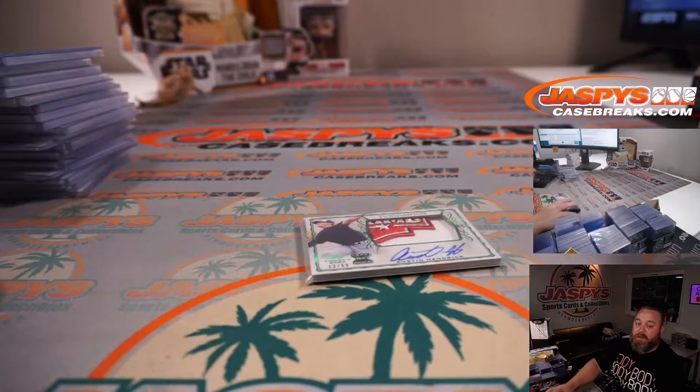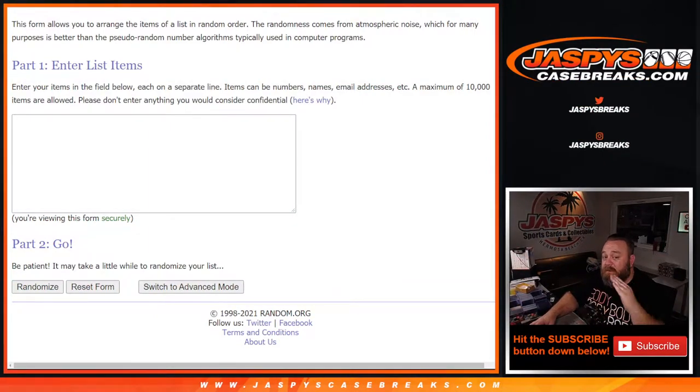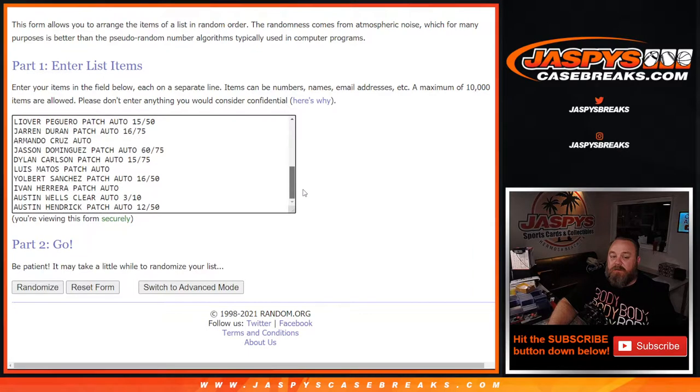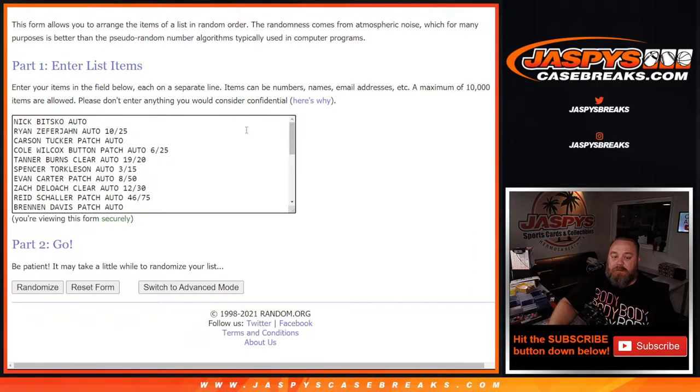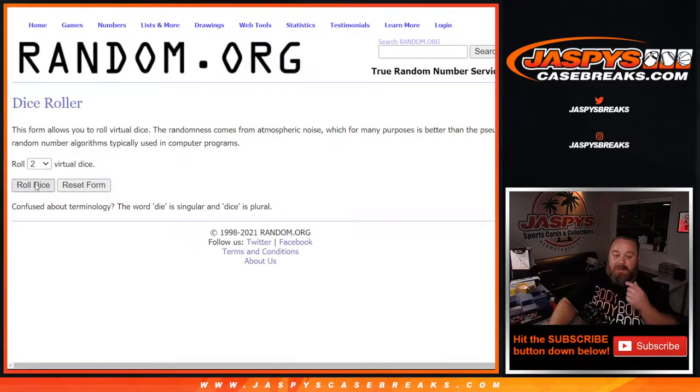So that's the break. I'm going to pause the video and type in the hits in the order that we pulled them into this spreadsheet. We're back. From the first hit — the Nick Bitsko auto — down to the last hit, Austin Hendrick patch auto 12 out of 50, and everything in between, all there. Here's that list of customers again from Matt McLaughlin down to Last Spot Mojo, Jonah Wilson. The list was doubled up already, so you can see Jonah with Last Spot Mojo twice in there.